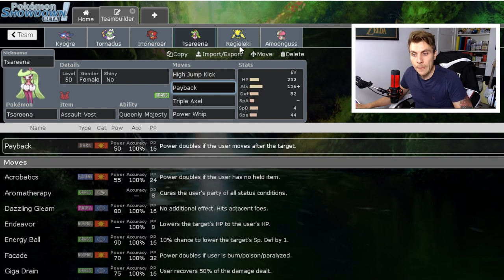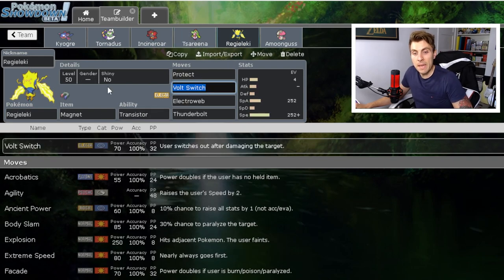Regieleki here is the main counter option to bulky Waters along with Tsareena. It provides an additional method of speed control with Electroweb, and with that Speed stat it can come in outside of Tailwind as a bit of a cleanup crew. Regieleki is amazing — really good against opposing Kyogres and similar threats.